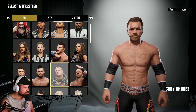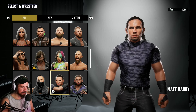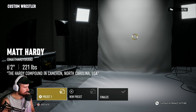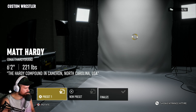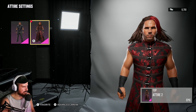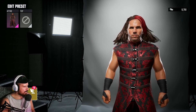So for the other Matt Hardy, you're gonna want to go to Custom Wrestler, then Modify, and then go to Matt Hardy. Click on him, put New Preset — that's what Starfish said — then click on Preset 1. This is the original, and then Preset 1. Select here on Preset Attire, and boom, there he is! Thank you Starfish, you are amazing.